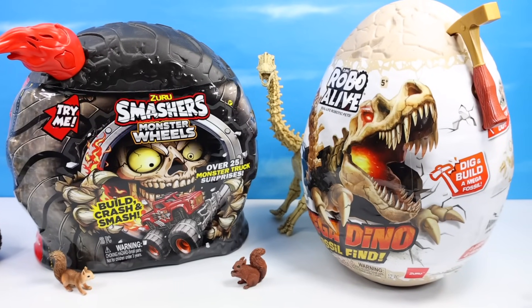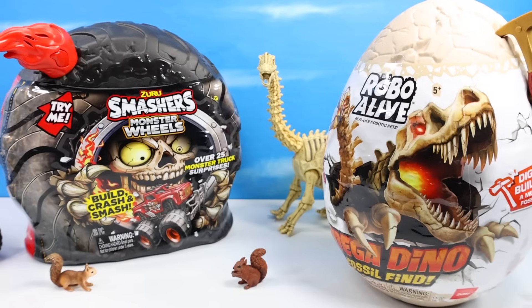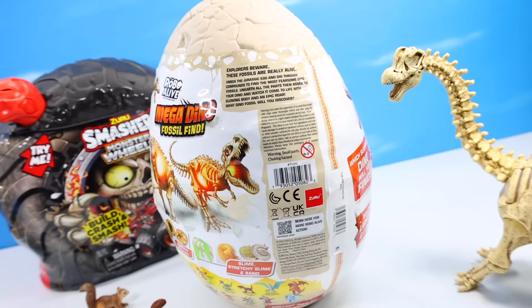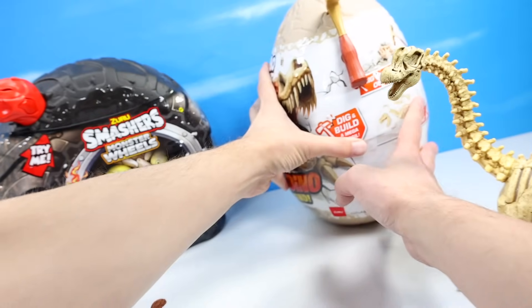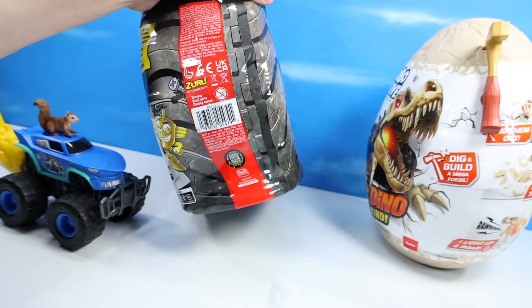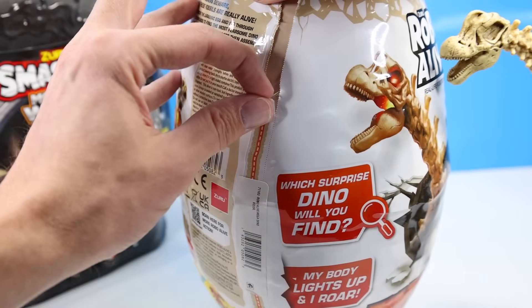There is a lot of container here — can we contain the excitement for Robo Alive Mega Dino Fossil Find and Smashers Monster Wheels, both T-Rex inspired? Maybe take out the Mega Dino Fossil Find first — gotta be a T-Rex with the golden pickaxe, right? Helpful pull zipper number one. I recall this one was murder last time, let's go with the trucks instead. Maybe the trucks will be more forgiving. Based on opening pull zippers, Smashers Monster Trucks just won. I thought maybe leaving this in the cold garage during Thanksgiving break would help it out.